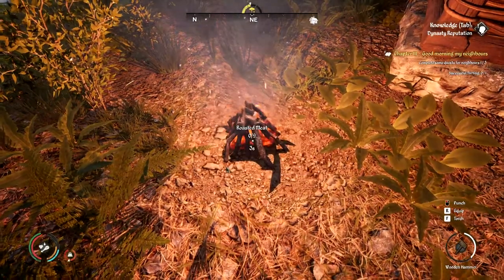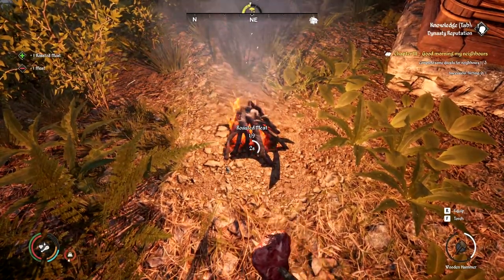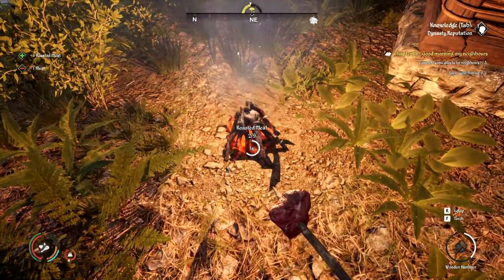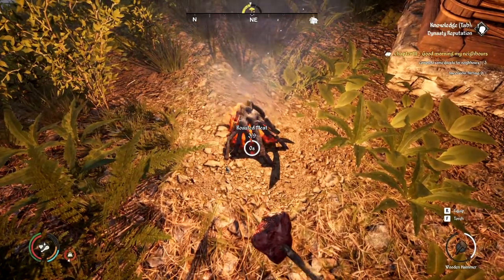Drag it all the way up and press accept. And there we go — it's cooking one piece of meat, there's another piece of meat, and there's another piece of meat. This is a lot easier than doing one piece at a time, it's so much faster.